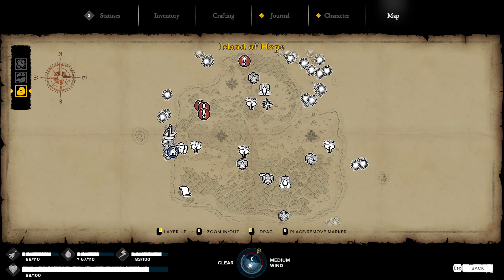As always, let's talk about our map. The red exclamation point marks the actual nodes that you can get the resource from, and that blue house mark is where you start off the game.